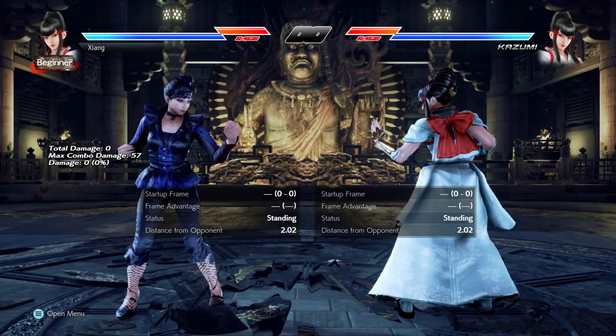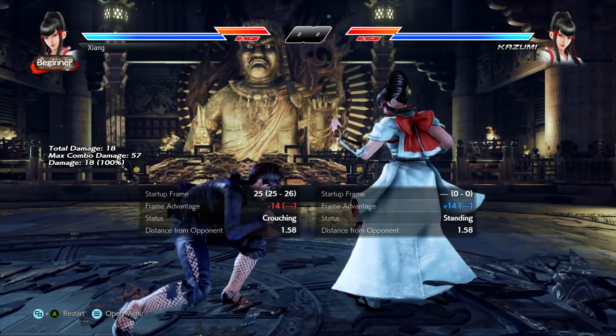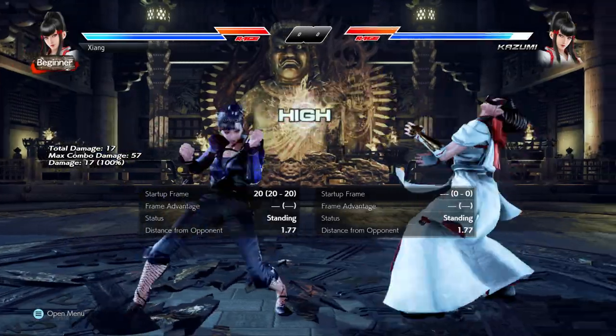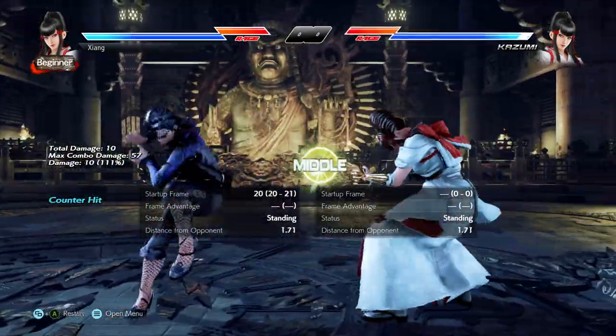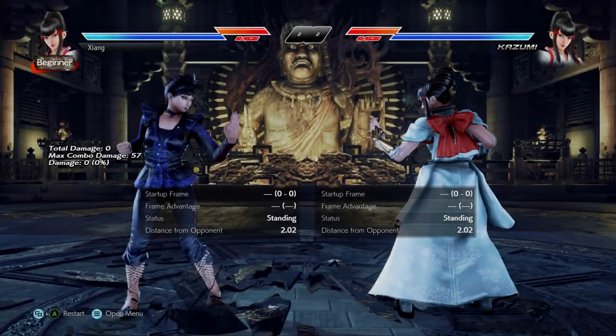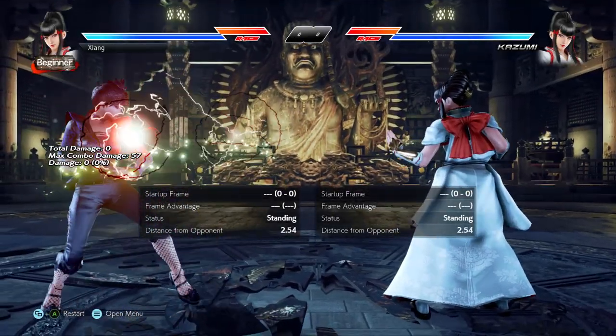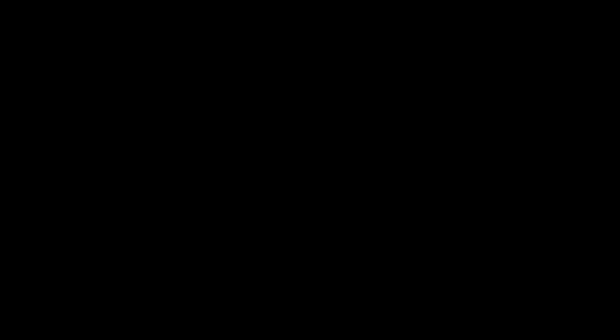The only other thing worth mentioning is that you should also occasionally throw in her lesser strings, like down back 2-3-4 — which is all delayable by the way — back 1-2, and back forward 2-1. Strictly speaking, they are not great if your opponent knows how to deal with them. However, given how small her move list is, it will help to keep them honest by reminding them that those moves exist.